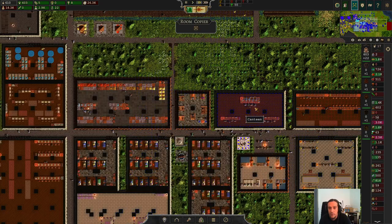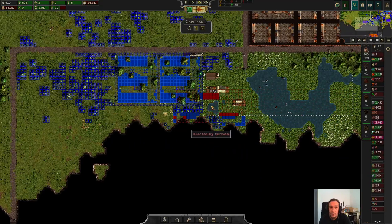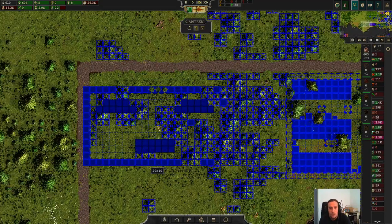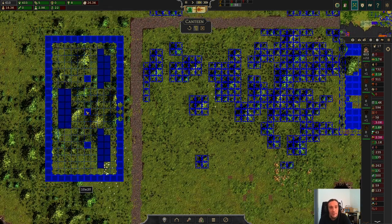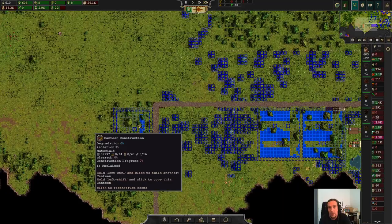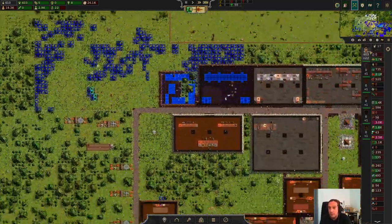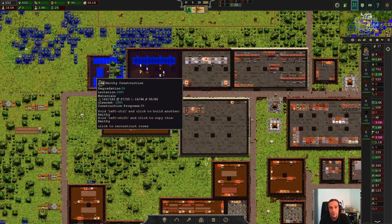We're going to copy that room. Another good thing you can always do is try to fit more people into the existing buildings. This canteen here struck my eye as a building that can really be expanded easily. So let's pick up all these immigrants and leave it like this for now. We wanted to talk about soldiers, so let's check on out our archery range while it's getting there.